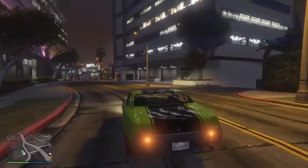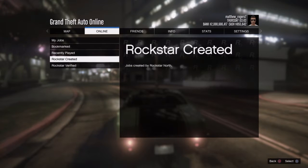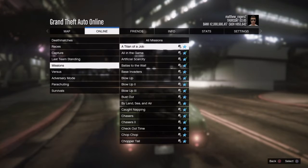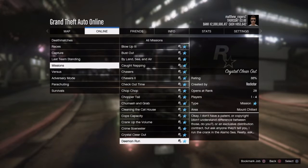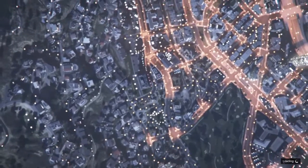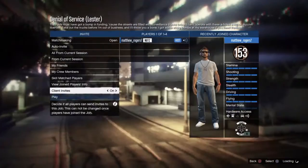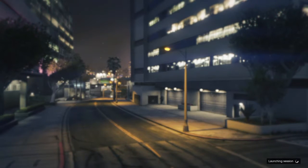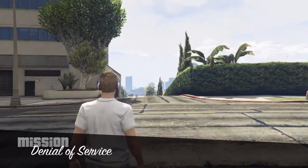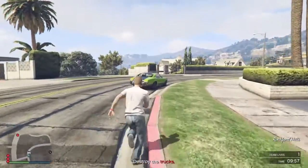So what you want to do, you want to go to Options, then Online, Jobs, Play Job, Rockstar Created, Missions and go down to the mission Denial of Service and you want to play that mission. Go ahead and confirm, play, and launch this job on your own. It's a little bit tougher by yourself, but if you can get some friends to do it with you that would make it a lot easier and you guys can just rack up on worn Sabre Turbos.